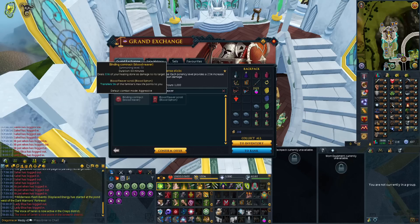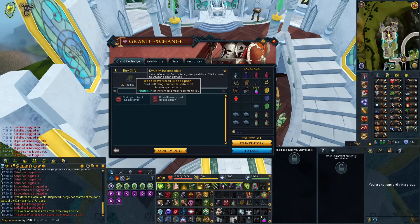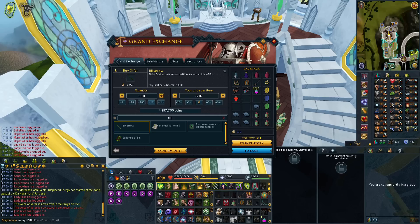Step 1: Buy some weapon poison. Step 2: Buy some Qaam incense sticks. Step 3 and 3 and a half: Buy a Bloodweaver contract and a bunch of Skrulls.